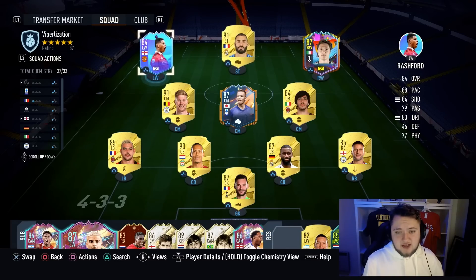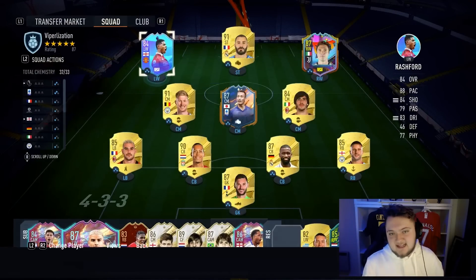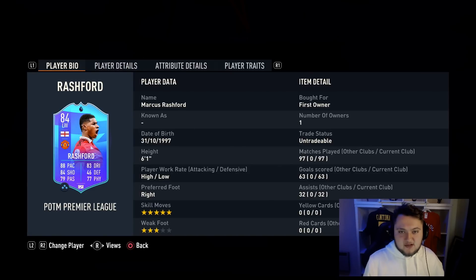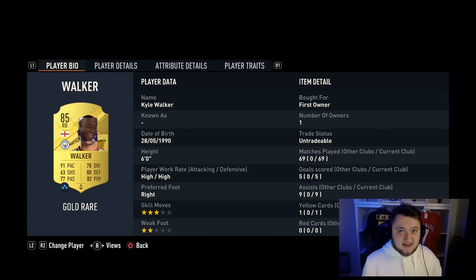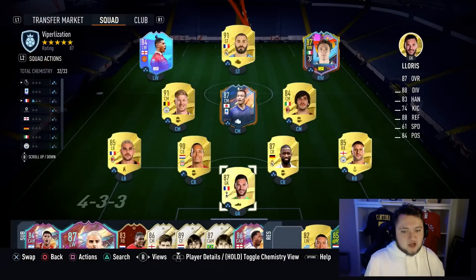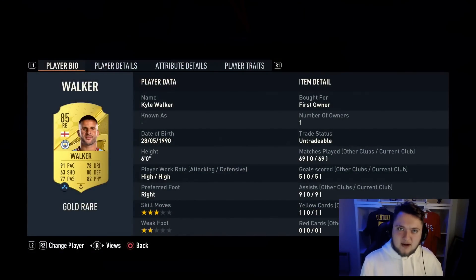The strikers are Rashford and Chiesa. Chiesa offers insane dribbling, okay passing, and really good shooting. Rashford is in the team for that dynamic quality — the five-star skills — even though his weak foot is poor. The full-backs also score quite a lot. Kyle Walker has five goals and nine assists in 69 games. Teo Hernandez has four goals and six assists in 69 games. All of those goals have come from Travellas, so I highly recommend having a left-footed and right-footed midfielder on each side so you can bang the Travellas.